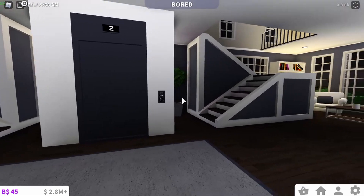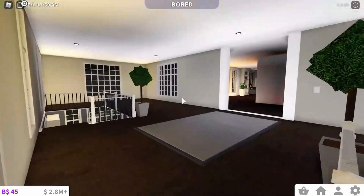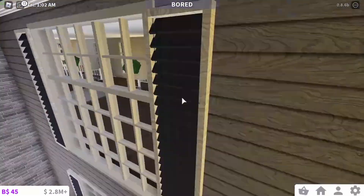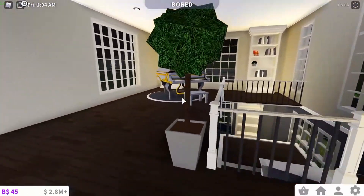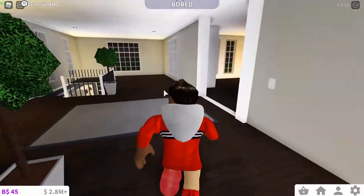And then we have this grand staircase with an elevator. For now we'll just go upstairs because downstairs is probably a little cooler. This is a little empty — the house isn't 100% done but it's pretty much done. So we have this little piano area, you know, play some songs, vibe out.